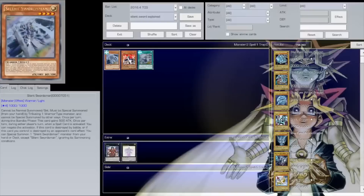Let me read you guys the effects. First, we have Silent Swordsman — it's a Warrior-type monster, Level 4, Light attribute, with 1000 ATK and 1000 DEF. It cannot be normal summoned or set. It must be special summoned from your hand by tributing one Warrior-type monster. Once per turn during the standby phase, this card gains 500 ATK. So each standby phase — yours and your opponent's — if this card is still on the board, it gains 500 ATK. By turn three it becomes a 2000 beater, which is pretty big.